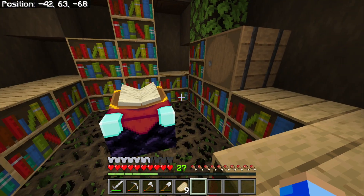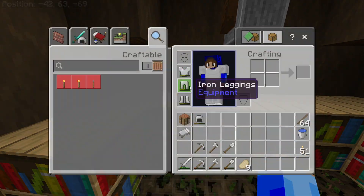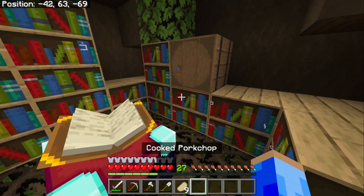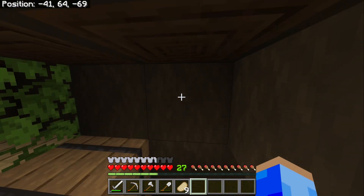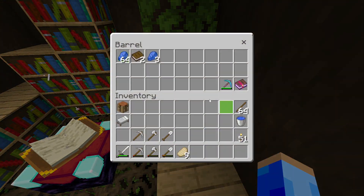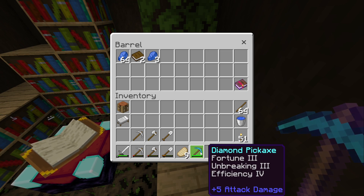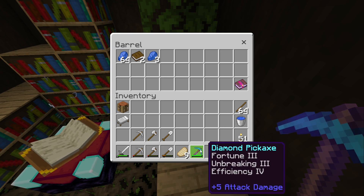But now they do, so maybe later on we can add them. But today, I did get some more levels. I went up to 30 and I unenchanted the Fortune 2 pickaxe. I took that risk because I saw we had Fortune 3 on the table while I had like 30 levels. I was like, you know what, I'm taking it. Who wouldn't? So I unenchanted the pickaxe and now we got this one.